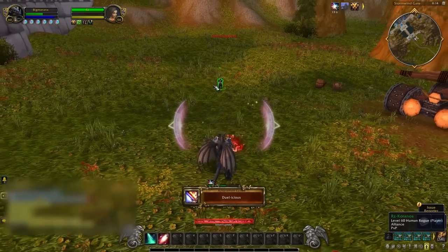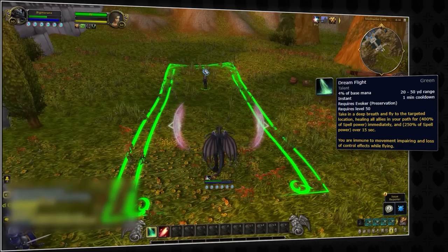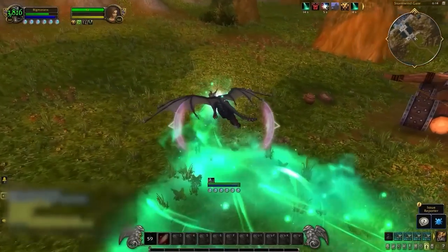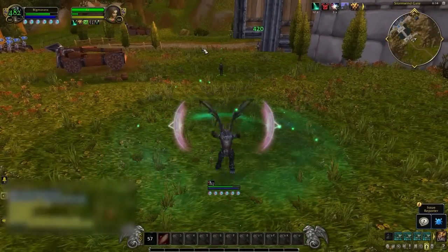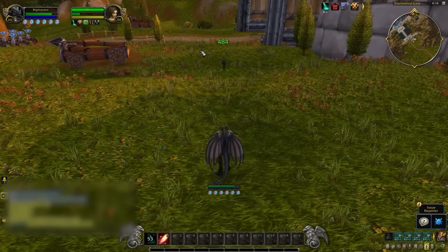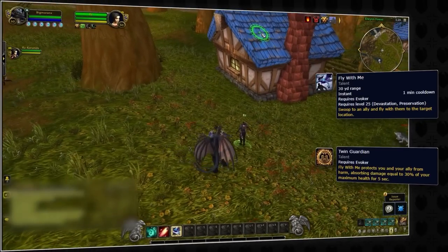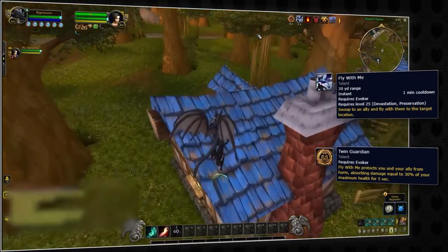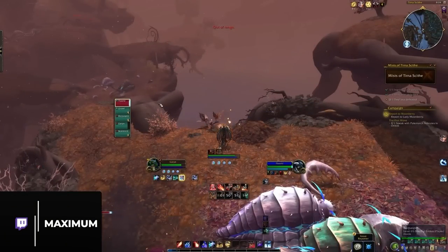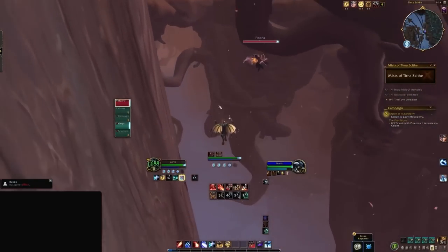Another 1-minute cooldown exclusive to preservation evokers is Dreamflight. Similar to Devastation's Deep Breath, this spell does AoE healing to all allies within its effect, allowing you to instantly heal teammates — but it's probably more useful for repositioning to avoid incoming enemy crowd control with its CC immunity. Adding to their short cooldowns is Fly With Me, which they can use to reposition an ally while also giving them a temporary shield with a talent. Or it can also be used to grief, in case you don't like the jerk leading your LFG RBG group in Eye of the Storm.